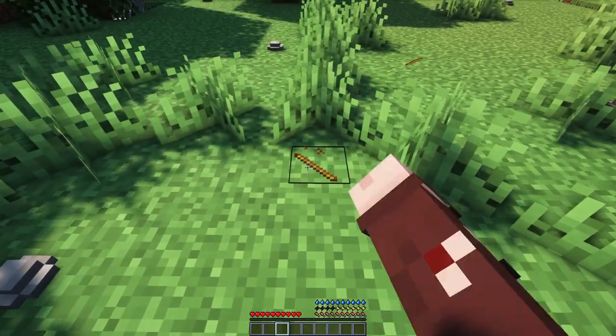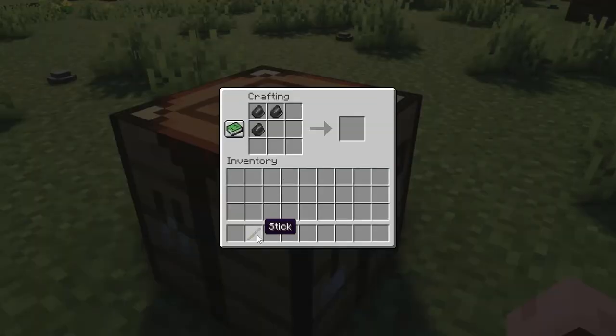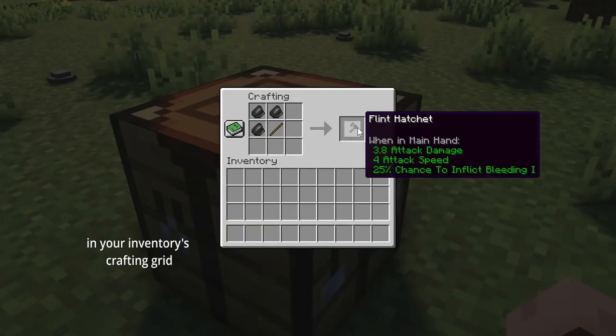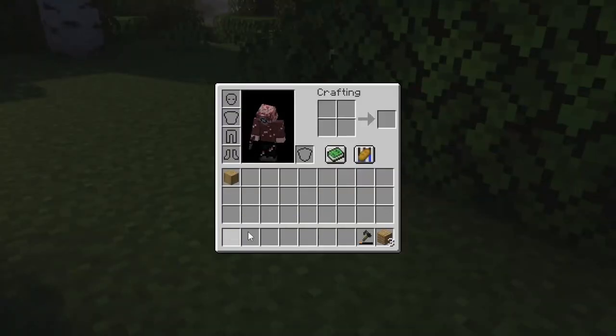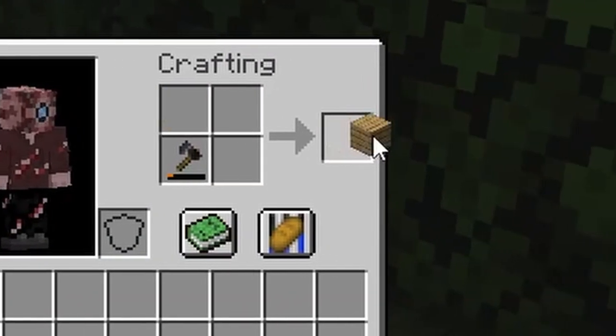First, you'll need stones and sticks. Hit the stones together to get flint. Combine flint and sticks to get a flint hatchet. Now, to get wood, first you need to strip a log, mine it, then put it and the flint hatchet in your inventory's crafting grid to get a single wood plank.